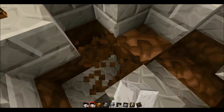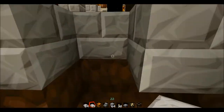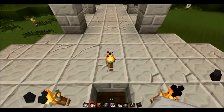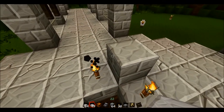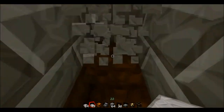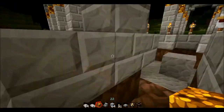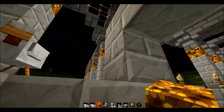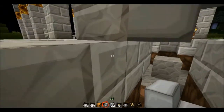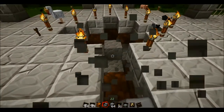Luckily, being in creative mode, it's not that big of a deal — I'm not going to waste any materials or have to dig with a pickaxe. But it's still frustrating that you screw up and have to come back and undo something. On the windmill roof, I undid it several times because I couldn't figure out the circle pattern right. Had I been in survival mode doing this with a pickaxe, I would have been upset that I put steps in the wrong way. But we can just take that out and do it over again.